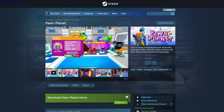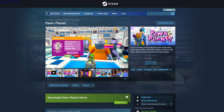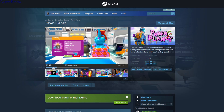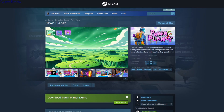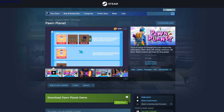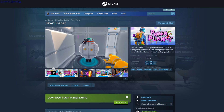Pawn Planet. So this is also a game where you purchase and sell stuff. Customers come in, you buy stuff from them, put them on the shelf, and sell them for a higher price. So this is a demo. And those are all the free to play games and demos of today. Links to Steam pages for all these games are in the description, and also links to gameplay without commentary. See ya.